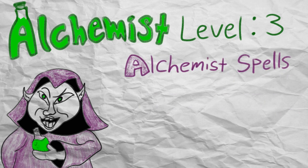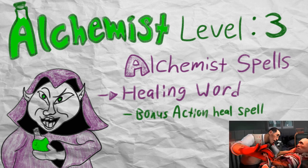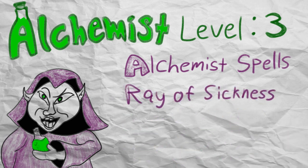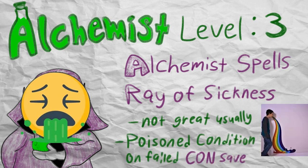Moving on to the Alchemist-specific spells that they get for free and do not need to prepare, we start off at 3rd level with Healing Word and Ray of Sickness. Healing Word is a fantastic bonus action spell that is kind of compulsory for any serious encounters, as it allows the Alchemist to still cast a cantrip with their main action while also keeping their distance from the front lines. Ray of Sickness, on the other hand, is probably not going to see a lot of usage, but it does make sense that you have an alchemy spell that can cause illness in the enemies that you splash.